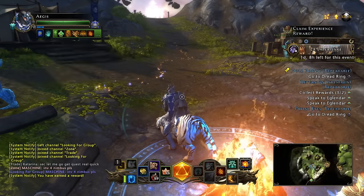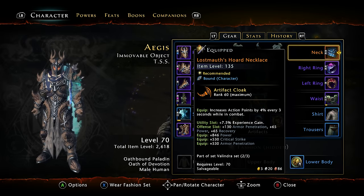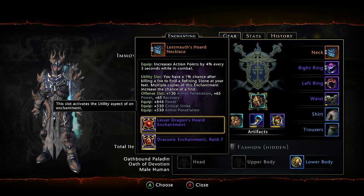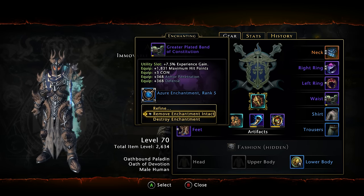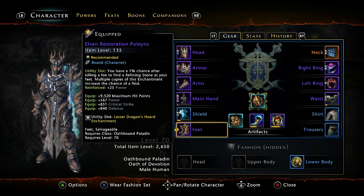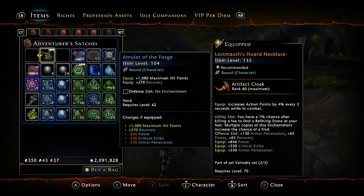I gained about 3 million XP off of that, but that was only using two rank 5 Azor enchantments. If you were using rank 7s — and remember, you can have a utility enchantment on your boots, your belt, and your necklace or cloak, so you can technically have five utility enchantments slotted at one time — that definitely makes it really powerful and helps out a lot.